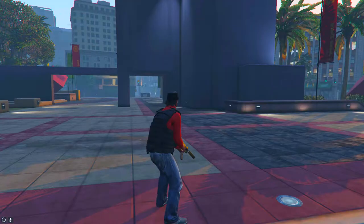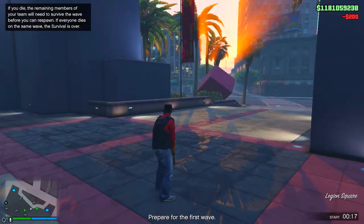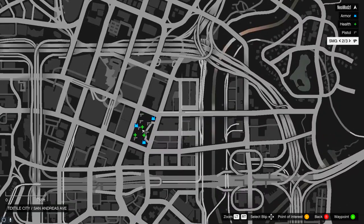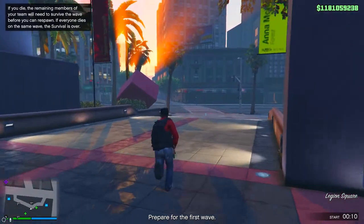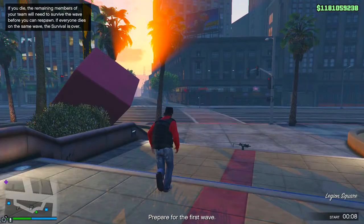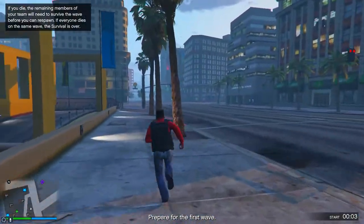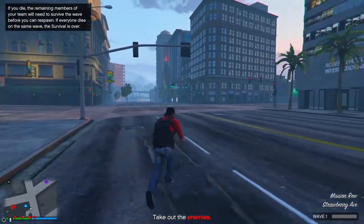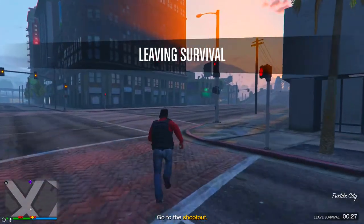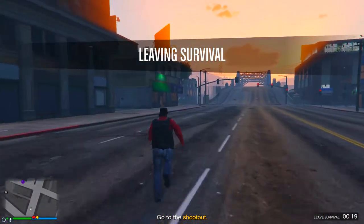Once you're loaded in, open your map and set a waypoint to where the clothes store is. Then run to the clothes store as fast as you can, because you are on a timer and the enemies will kill you if you don't run out of the circle fast enough — that's very important.